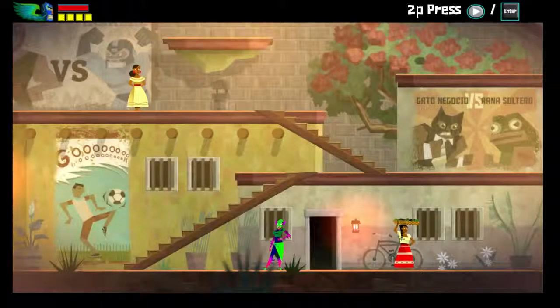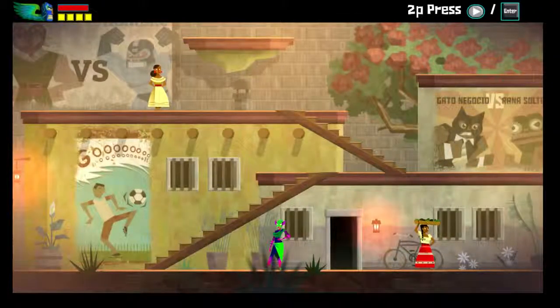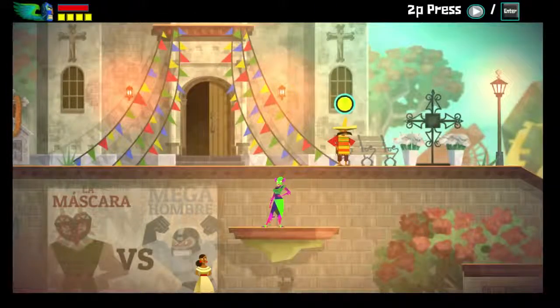This is where we utilize the frog slam technique. What that does is compress our sprite into the top half of where it should be, and that allows us to reach platforms we otherwise couldn't. And then we can move on from there.